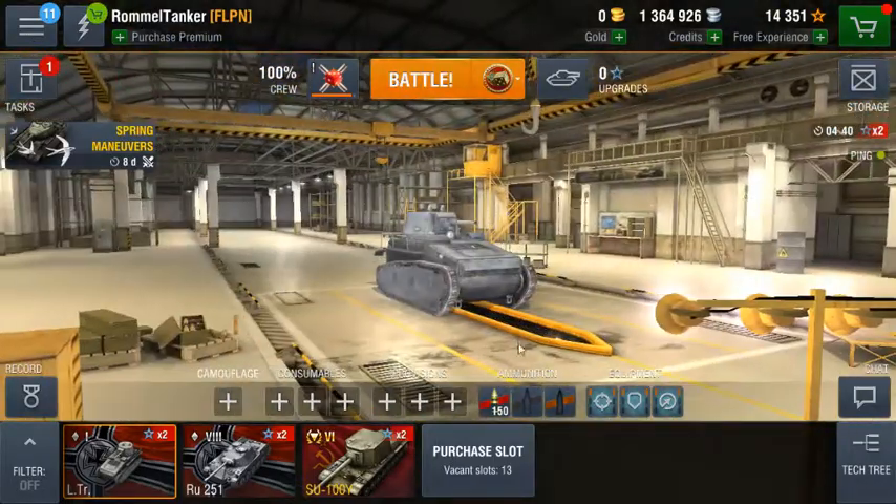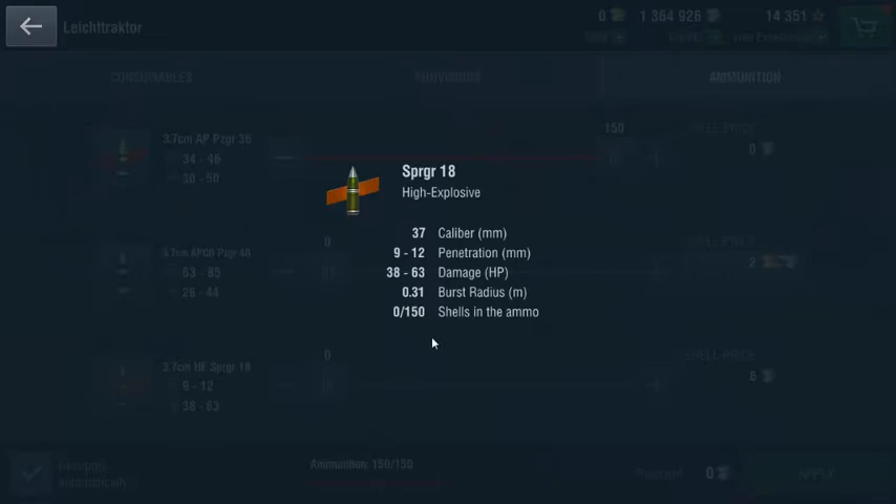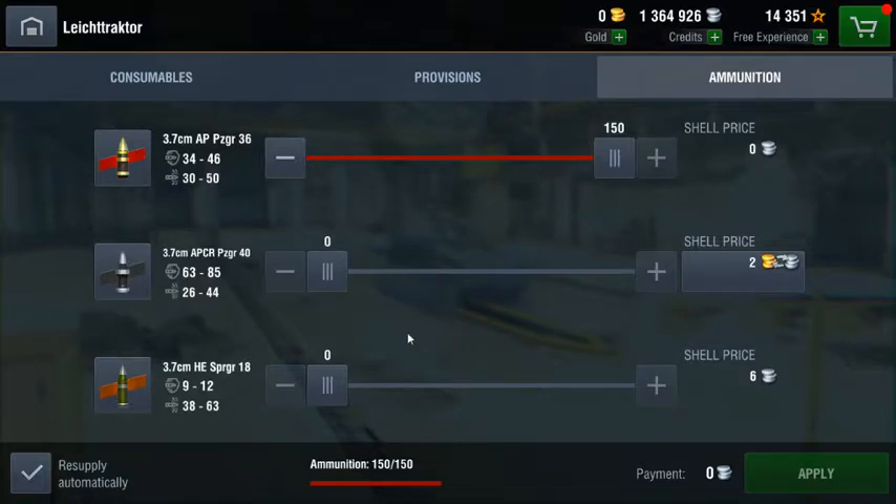High explosive is a special round that you use when you need to deal extra damage to thinly armored targets, or alternatively when you can't penetrate a target but still need to damage them somehow — for example, to reset the capture circle.